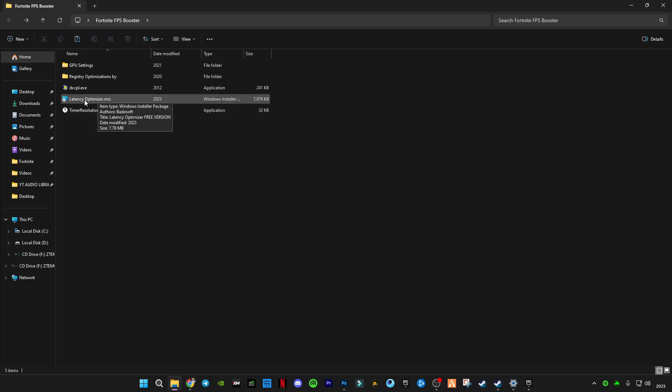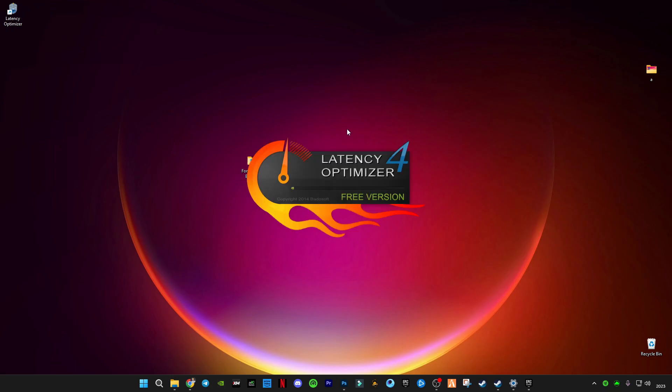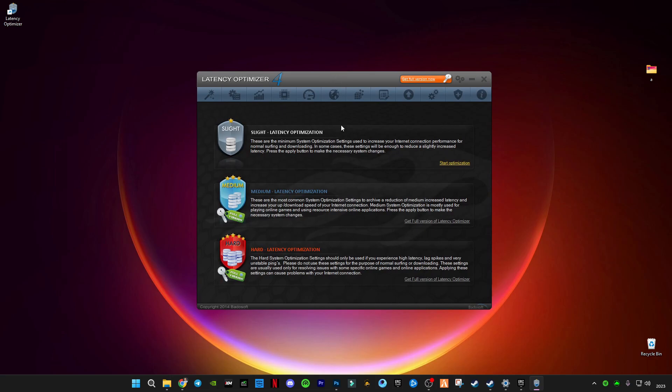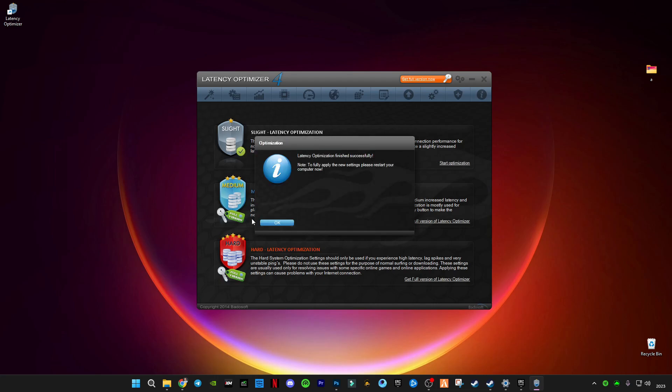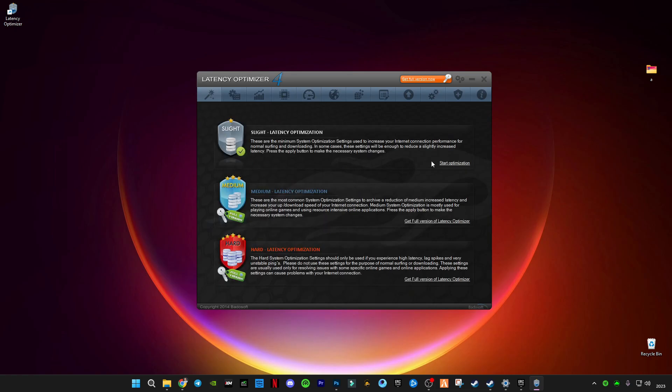The next step is this tool — you can find the link down below in the description. It's called the Latency Optimizer and it's a very amazing tool to boost your game and fix latency problems. For example, if you feel delay and stuttering issues in your game, you can fix it with just one click. You can install it — there's a free version, and you can download the pro version if you like it. All you have to do is click Start Optimization, then press OK, then go to this part and clean up extra usage which your PC is taking. It will clean up all the junk files on your PC which take up RAM and cause stuttering issues.